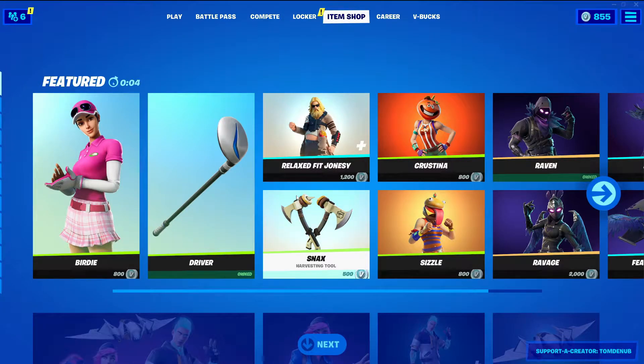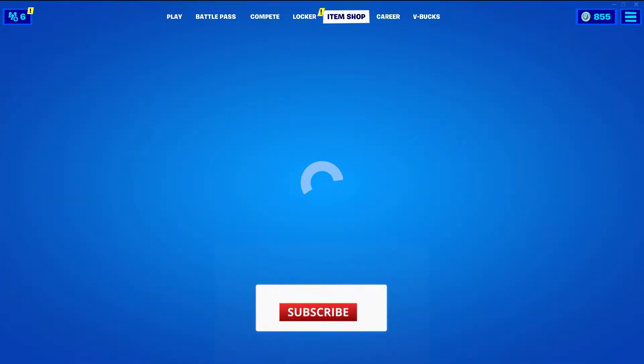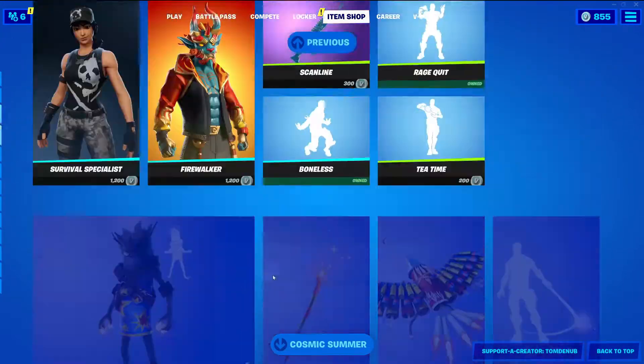Hey guys, welcome back to another Young Cast Game video. Today is July 6, 2021, and we're checking out the item shop for today. The summer and 4th of July skins are probably going to be leaving today, but the summer skins are still here as well as the 4th of July skin.